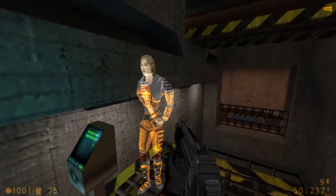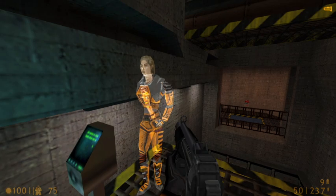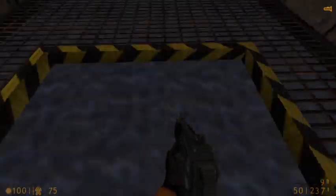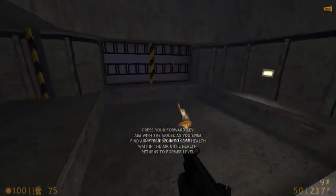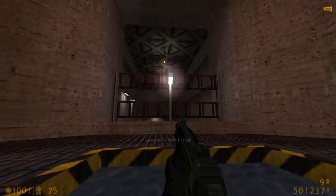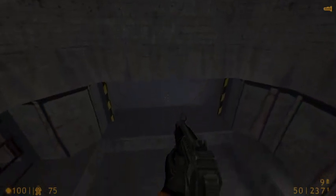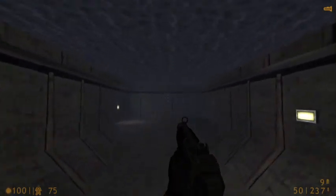Your HEV suit monitors blood oxygen levels, warning you when you need to find an air supply. As you swim through this course, your oxygen levels will begin to drop. At the midpoint, you will be given an opportunity to surface for air. You will see the blood oxygen indicator on your suit's heads-up display returning to its previous level.